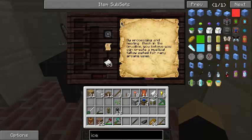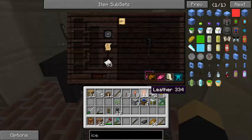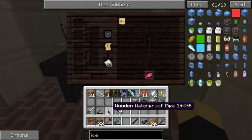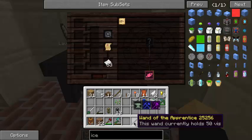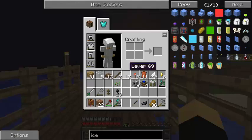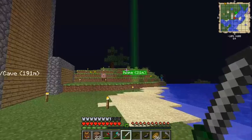By processing and heating flesh in the crucible, you believe you can create a mystical tallow suited for many arcane uses - magic tallow. That's supposed to give you a hint as to what you need next. If you've done any kind of Thaumcrafting, you'll see what we need. That little symbol - looks like a wand - we need magic. I need my sword back out. I did put auto repair on my sword.